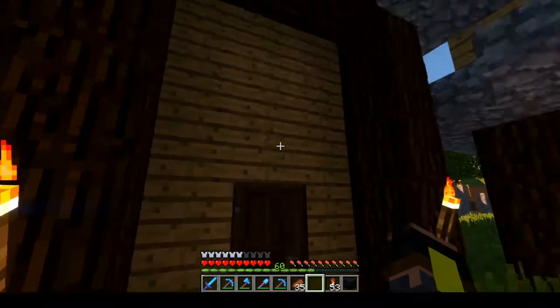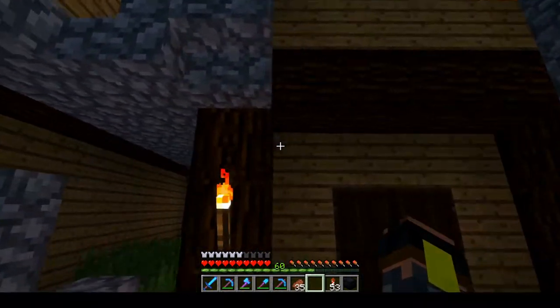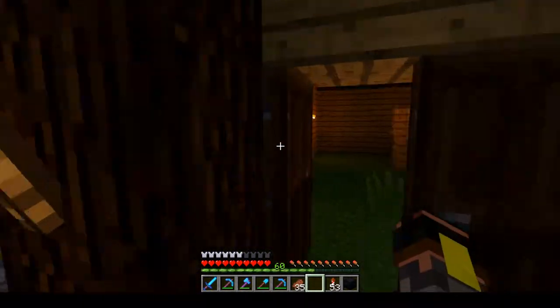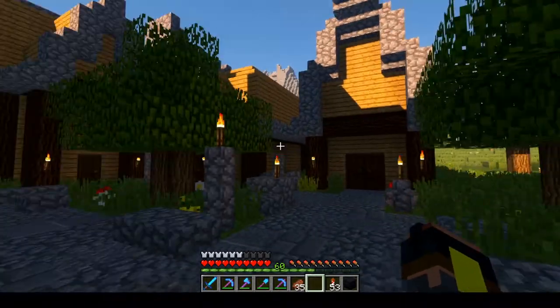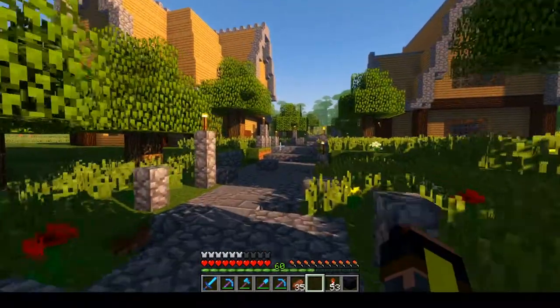These three houses right here are just decorational buildings — they don't have any purpose at all. I just wanted to make the area a bit more habitable, make it look like people are actually living here. So let's start looking at another building and then work our way down.